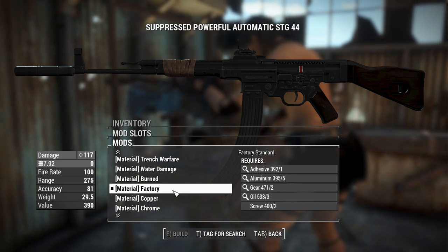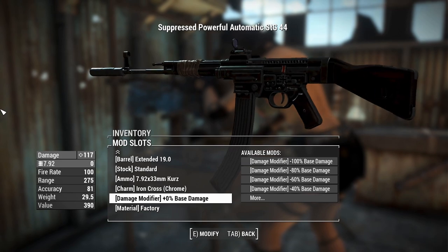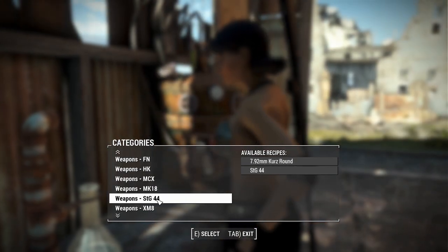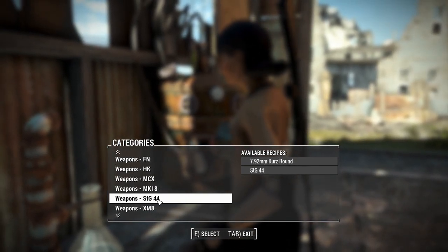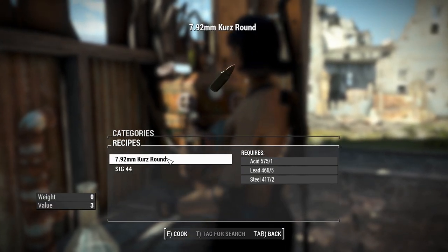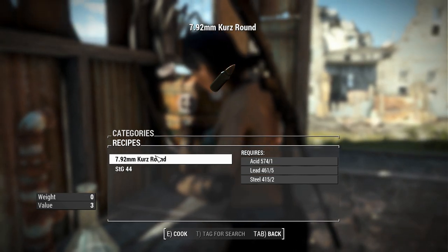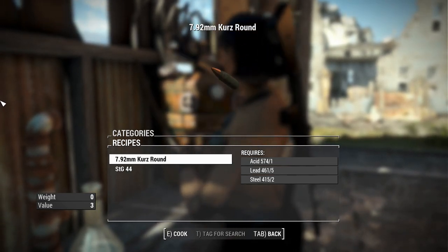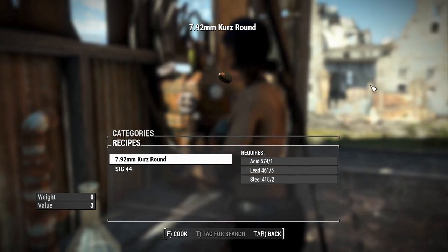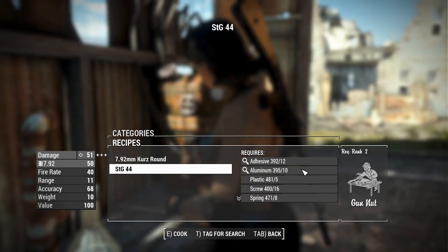We'll leave this as factory for now, and then we'll create a couple of other versions with all different varying colors, and then we'll shoot things. On your chemistry workbench, scroll down to Weapons, STG-44, and you'll find you'll be able to craft the rounds: one acid, five lead, and two steel gets you 50 rounds apiece — you get a lot of bang for your buck. You can see that shortened cartridge — a tiny little baby rifle round. You can also craft the STG itself at Gun Nut rank 2 with the required resources.